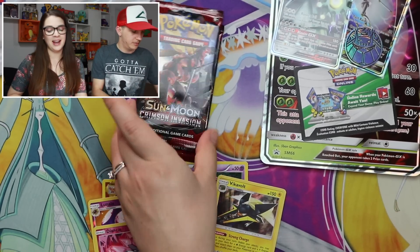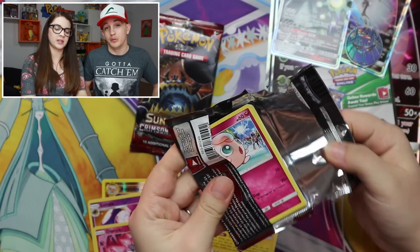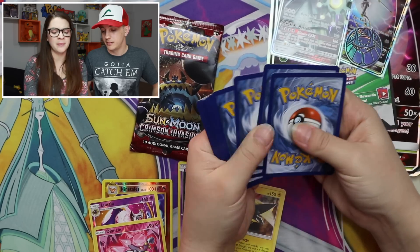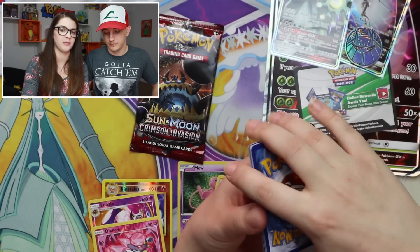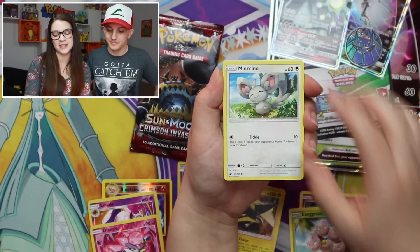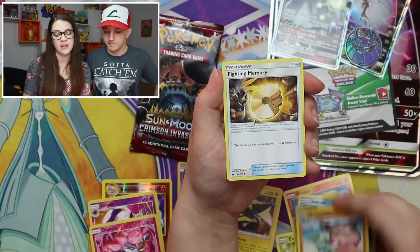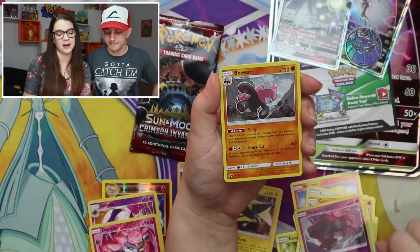On to Crimson Invasion. We gotta pull something from Crimson Invasion — one of these days! I haven't mentioned how much I like the packs — the coloring, it's a crimson color. Jigglypuff, Exeggcute, Minccino, Numel, Swinub, Counter Energy, Gastrodon, Fighting Memory, Misdreavus, and a Hollow Bewear. Okay — that's new, I don't think we have Hollow Bewear.